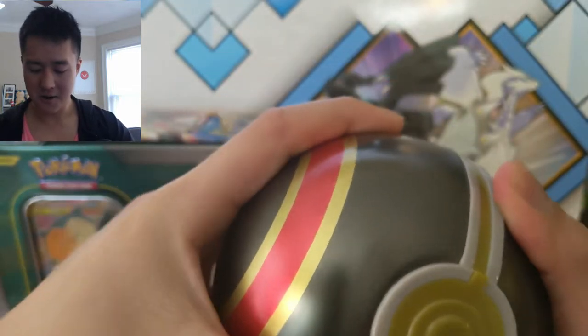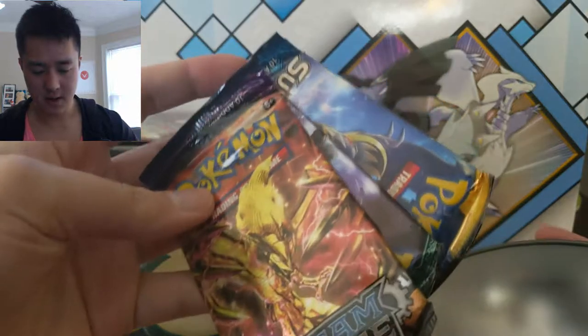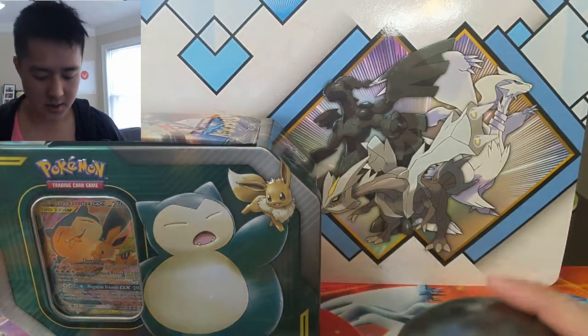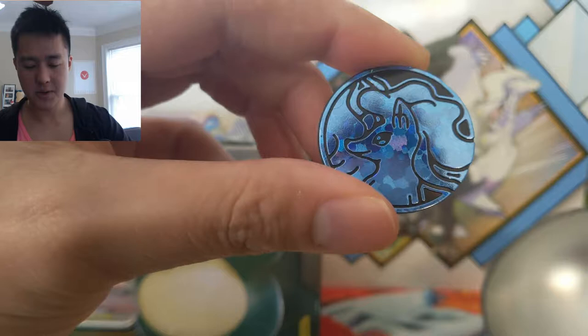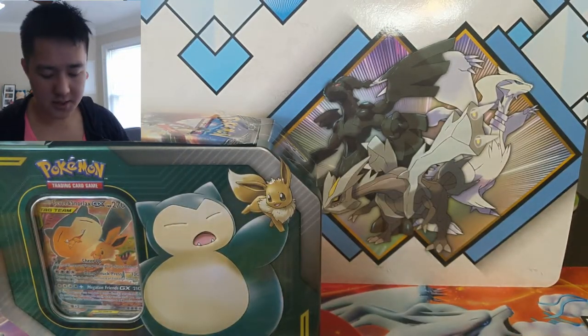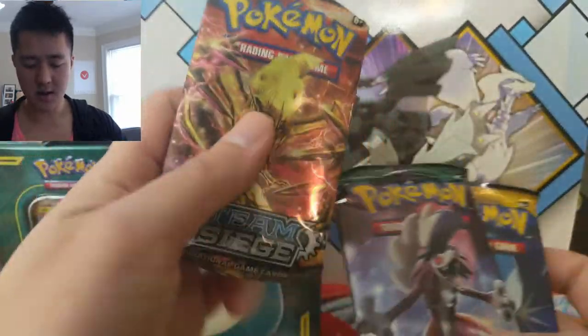Let's go with the Pokeball first. Again, I don't know what kind of ball this is, but inside we have three packs. I thought it was supposed to be two, but alright. I think this is the same coin we got last time — a Vulpix — which is just okay. Put that off to the side, and we have Steam Siege, Sun and Moon, and then Guardians Rising. Let's go with Steam Siege first.